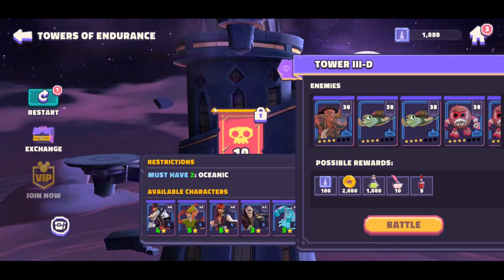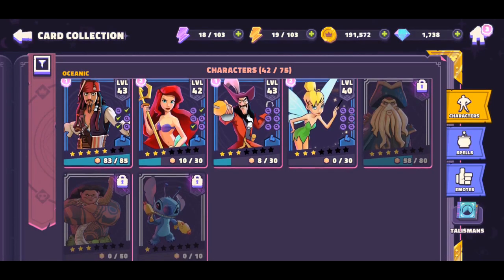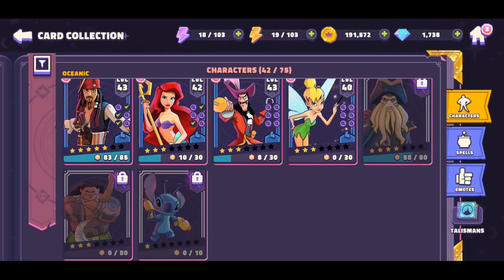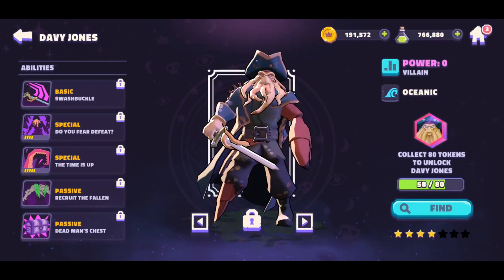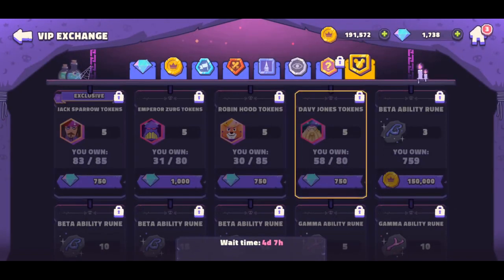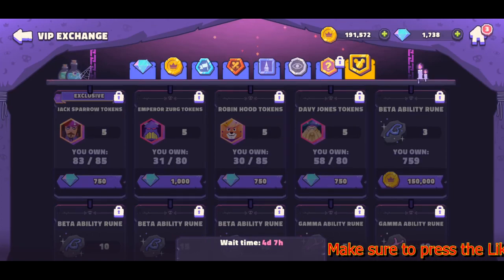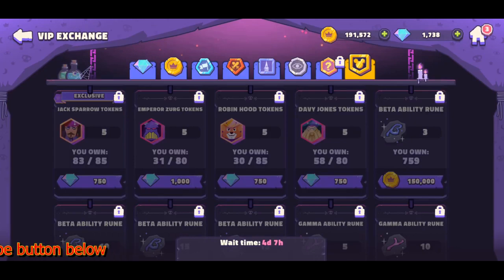We can't get Maui and we can't get Stitch, so the only additional one you can get to make a fifth Oceanic is Davy Jones. You can unlock him in the Conquest, purchase him, or get him at the VIP Exchange using gems. Those are a few ways to add more Oceanic characters and build a stronger strategy for Stages 1 through 3. Also consider leveling up your existing Kingdom characters that are available.